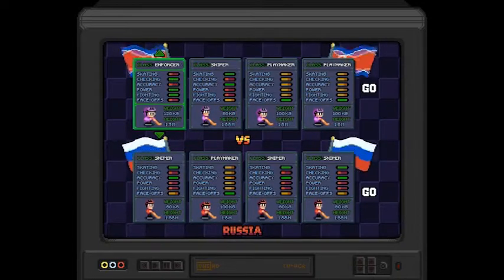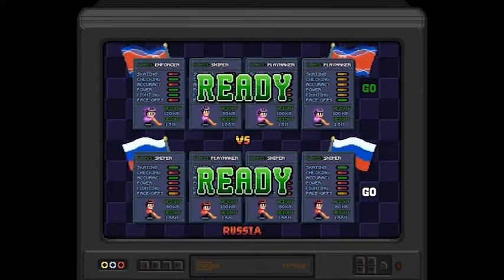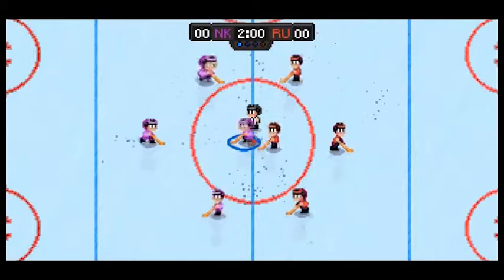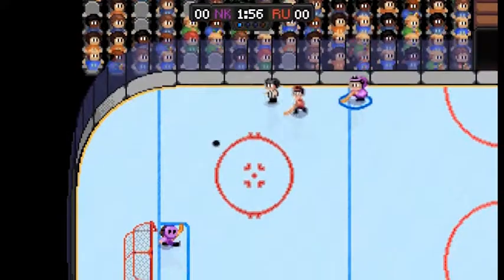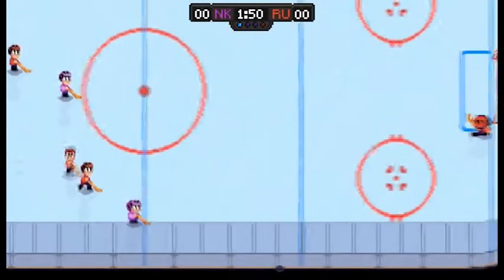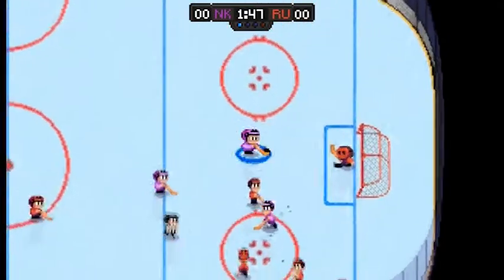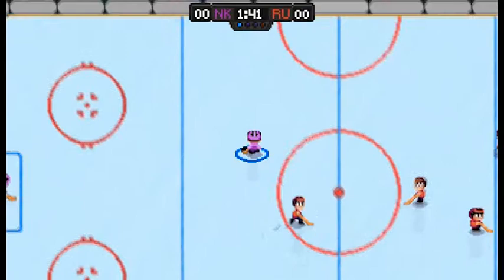It's a four-man team versus a four-man team. You can choose between sniper, playmaker, or enforcer. Snipers are good for shooting, enforcers look like defenders, and playmakers are averagely good all-round. I'm on North Korea — first time I'll ever say that! Passing is the number two button if you're using the keyboard.